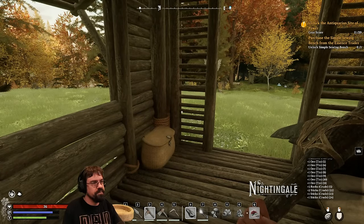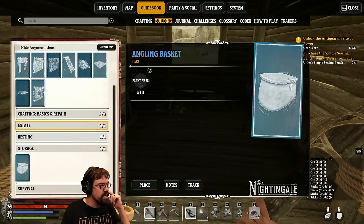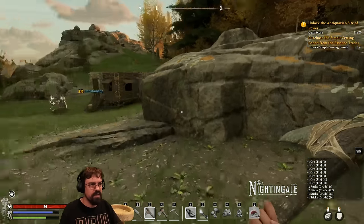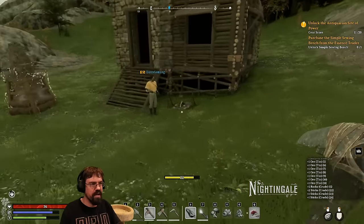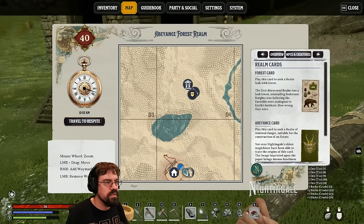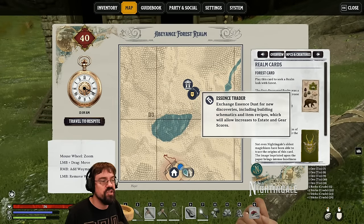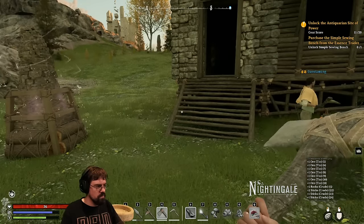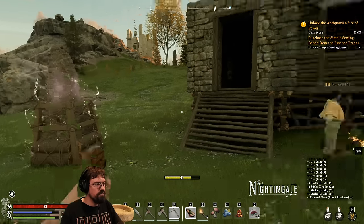Can we smelt this stuff yet? We don't have any smelting yet, but we do have to buy some blueprints — maybe you have to buy the smelter and that unlocks the other stuff. Me and Dan are going to try to find the essence trader, Wilhelmina, on our map. She's right north of us. I'm going to eat some food — how are you doing on food, Dan?